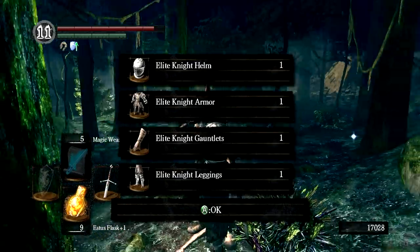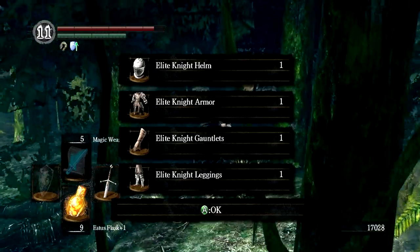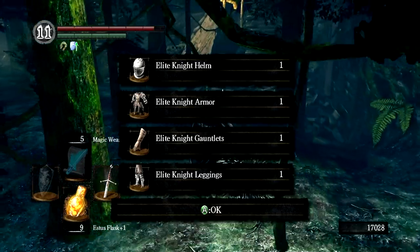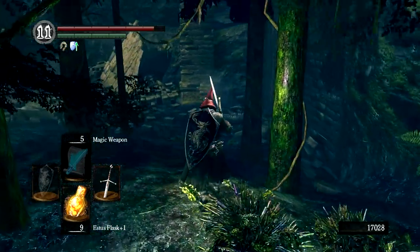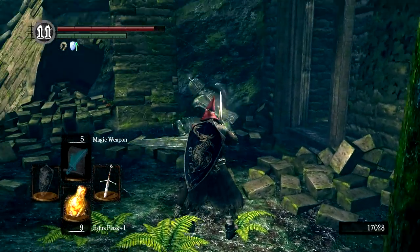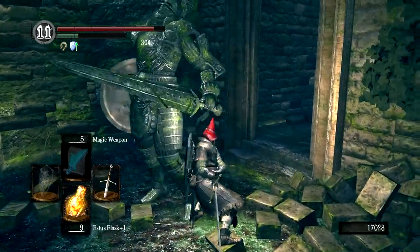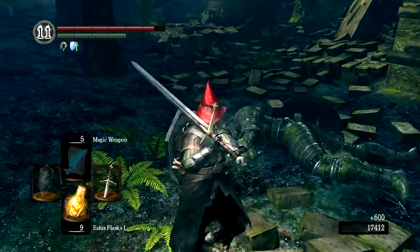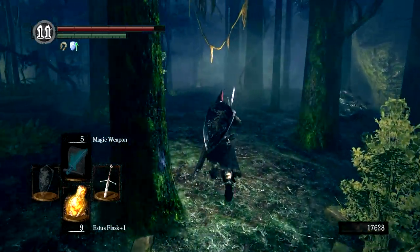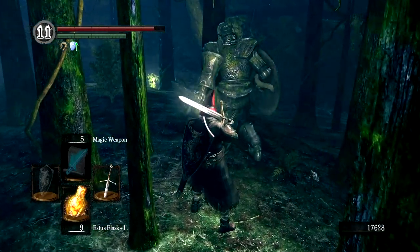And now we have the Elite Knight Armor Set. The Elite Knight Armor Set is worn by two notable NPCs — one is Oscar of Astora and the other is Undead Prince Ricard, who we fought in Sen's Fortress. Interestingly, if you read the description, it mentions this armor belonged to a Nameless Knight who perished at the Undead Asylum and then went hollow. Other than the fact that the description says he's Nameless, that sounds exactly like Oscar of Astora. What his armor would be doing here in Darkroot Garden, I couldn't tell you.